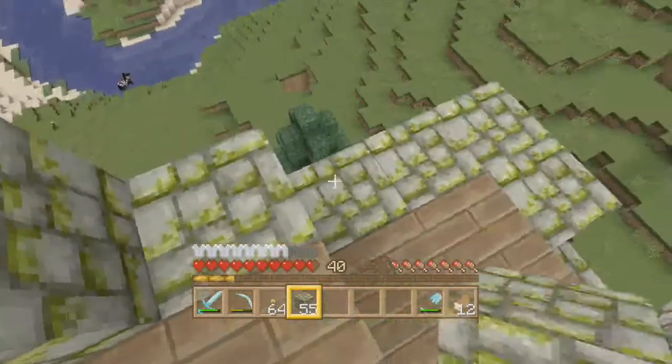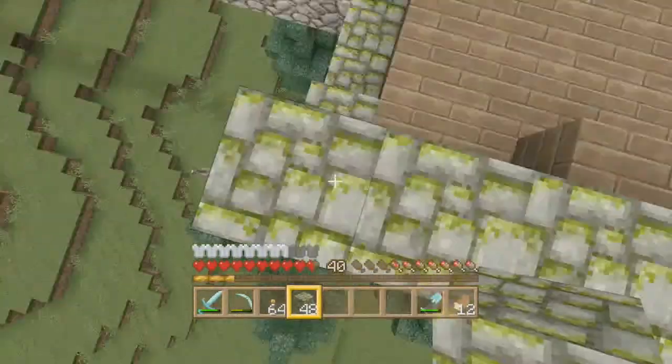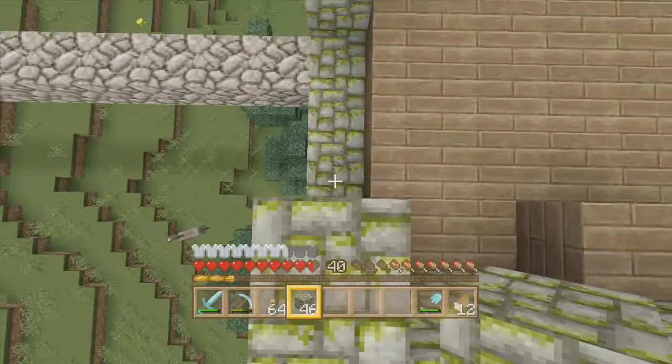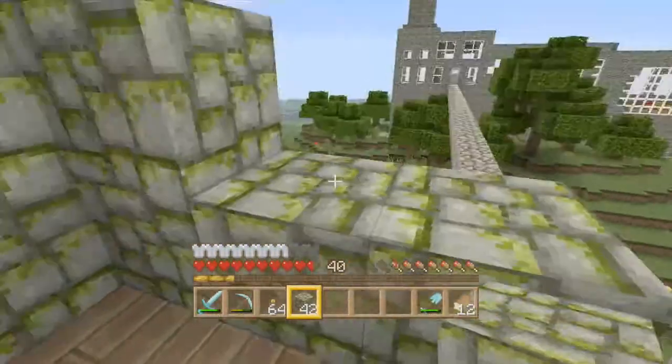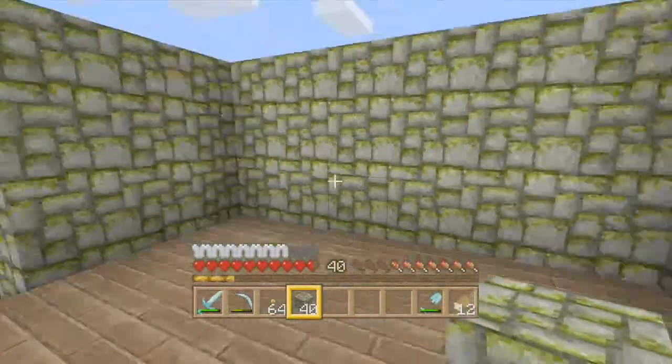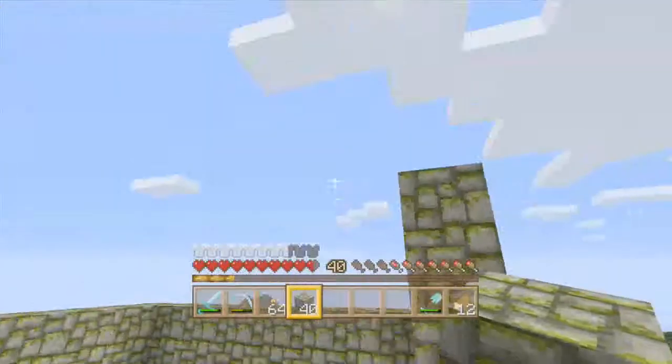I'm trying to think what else I'd put in this one room. I guess just some chests with nether stuff. I don't really know what counts as nether stuff. I also need a door — I don't know if you can make doors out of anything interesting, like anything sort of nethery.